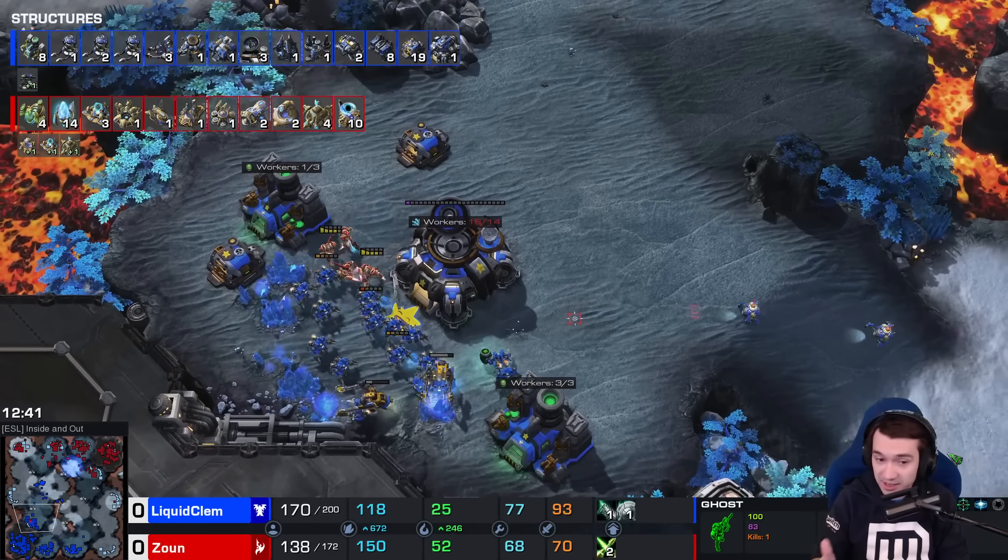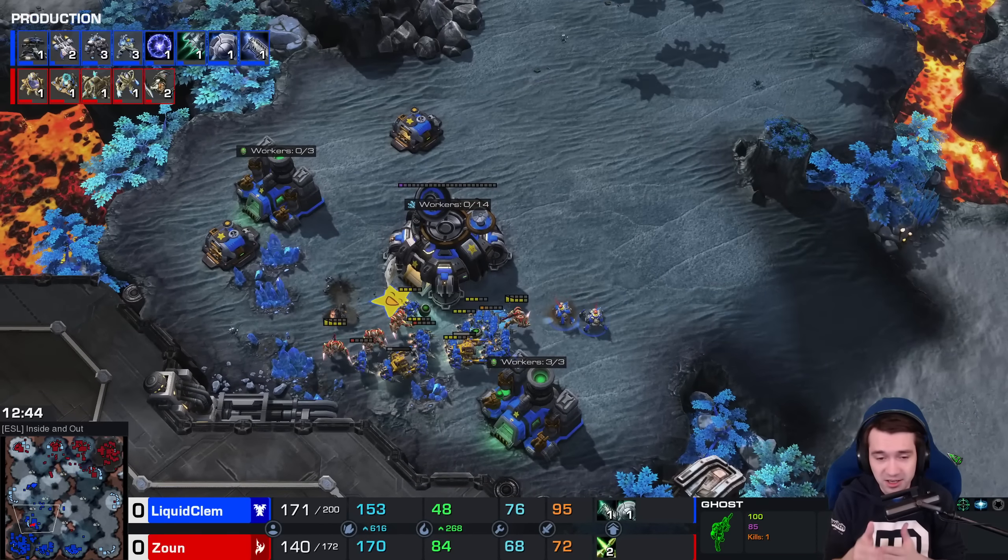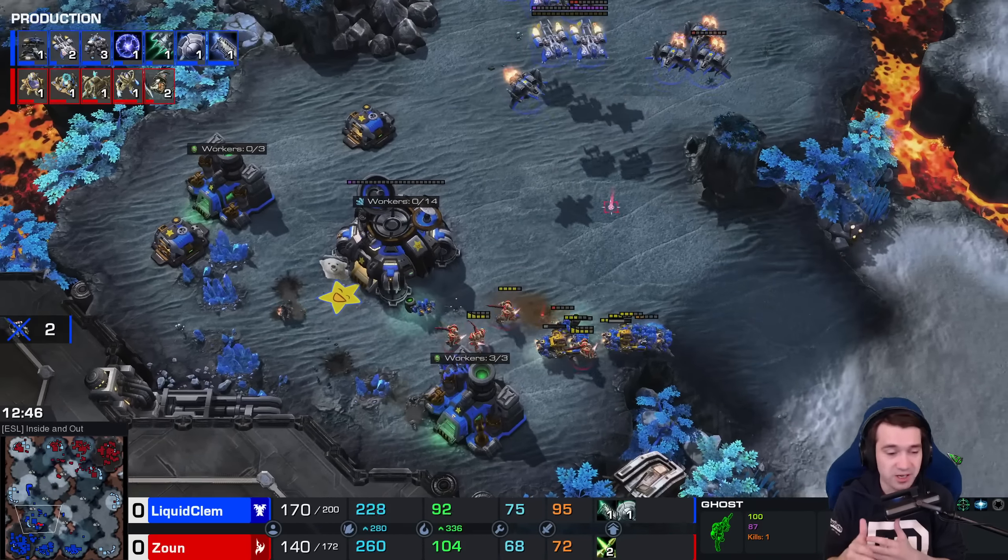We've got a second Forge for John. Clem was not able to translate that victory on the ground into a successful attack that kills a base or even potentially wins the game with this supply lead. But he's now consolidated his forces, reinforced Marines and Marauders, added more Vikings. John — how many gateways? Ten gates.